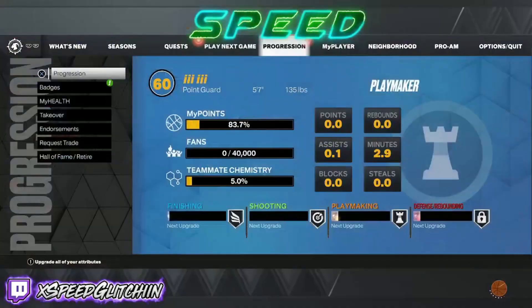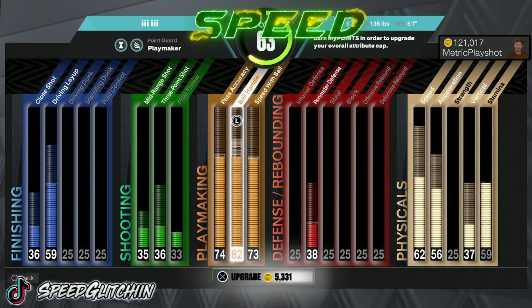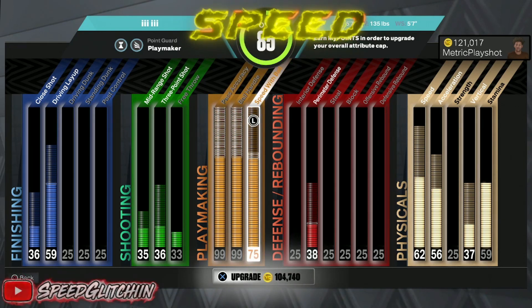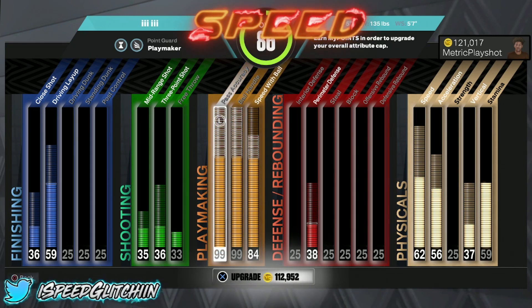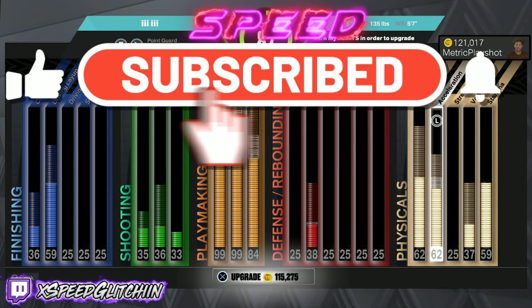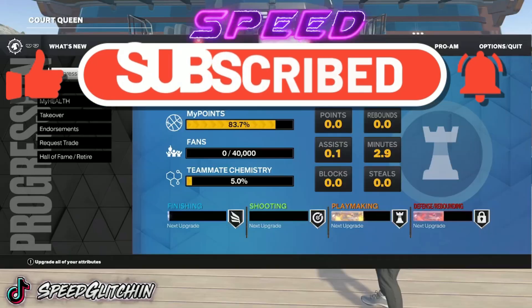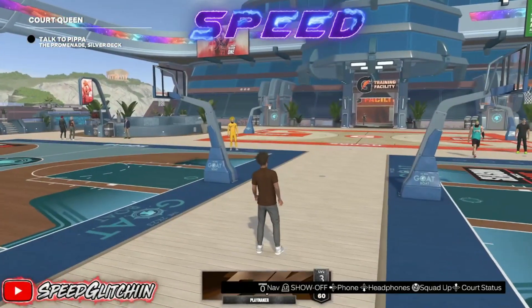I thought it was only right to come back with a VC gen. Let's have a quick prayer for how much it costs to upgrade your build to 86 overall — and that's just for upgrading playmaking on a pure playmaker. To get to 87 overall is 115k, which is outrageous. It's like 450k to upgrade your full build, and 97 to 98 was like 50k. Moment of silence for that.